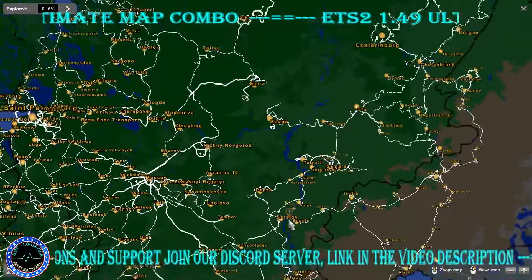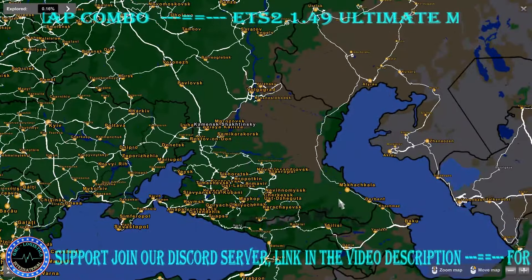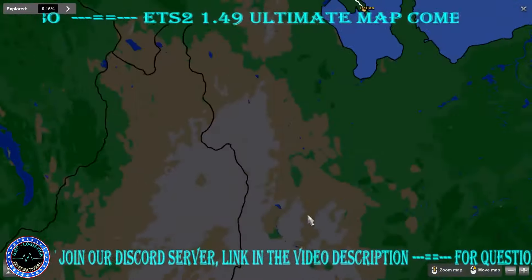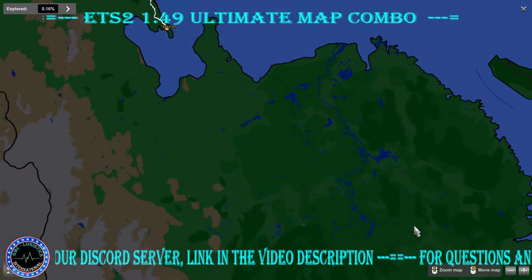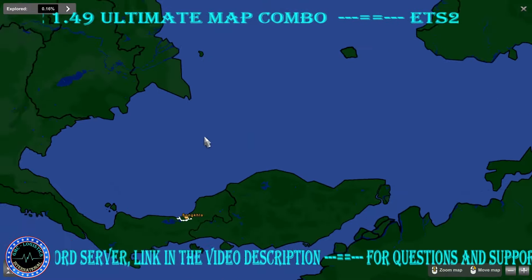We have Volga, Sibir, Graystep, and Road to Asia. On this side we have Project Caucasus and Road to Asia by Terra Maps as well, going all the way to China, North Korea, South Korea, and southeast Asia in this small section.